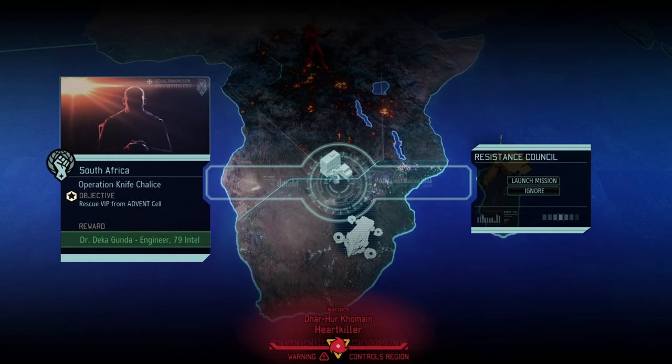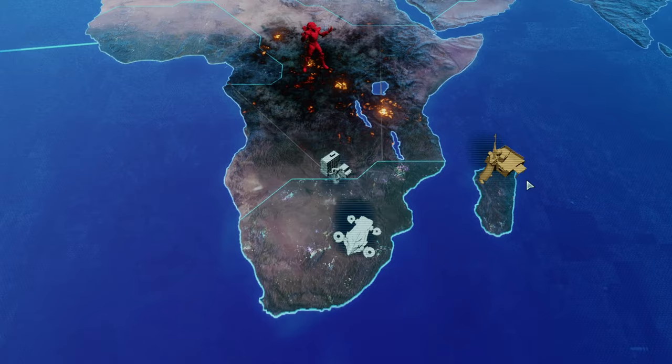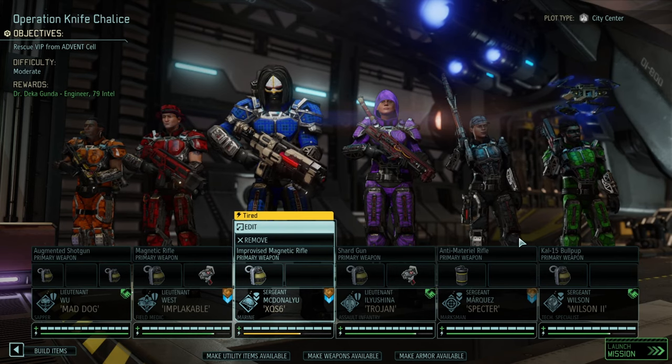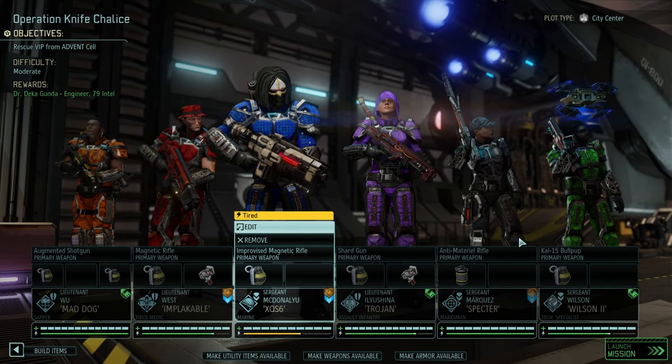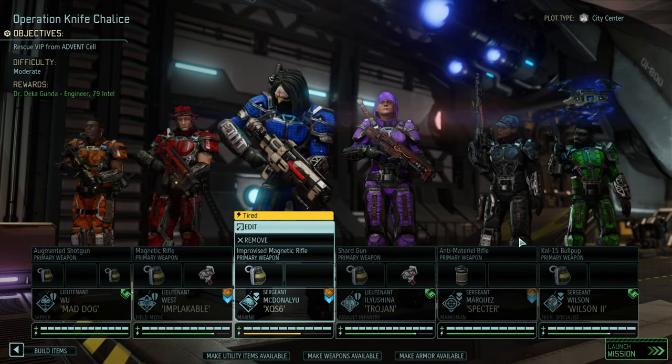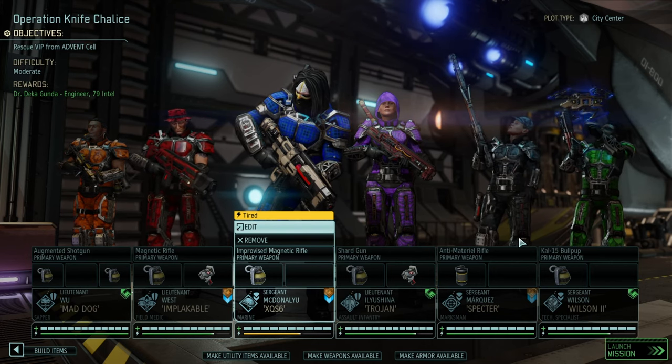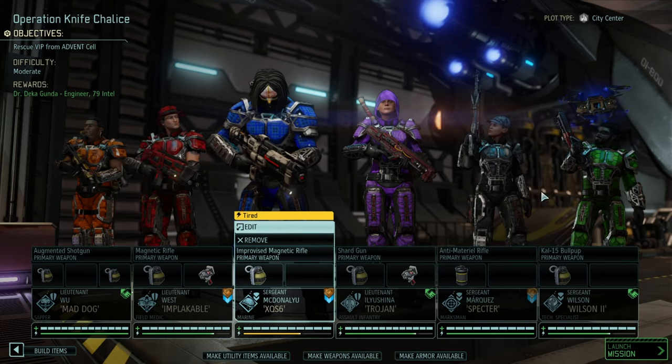Hello and welcome back to another episode of XCOM 2 War of the Chosen. My name is Saikon, and today we're continuing the Two Against the Overlords campaign. Tapcat has successfully finished the last campaign. It's time for Operation Knife Chalice — rescuing a VIP from an advanced cell. I'm getting the VIP missions during this run, which is fun. We have a bit of a busted roster, so I'm taking the leftovers: Matt Dog, Implacable, XUS6, Trojan, Spectre, and Wilson the Second — one of each class.